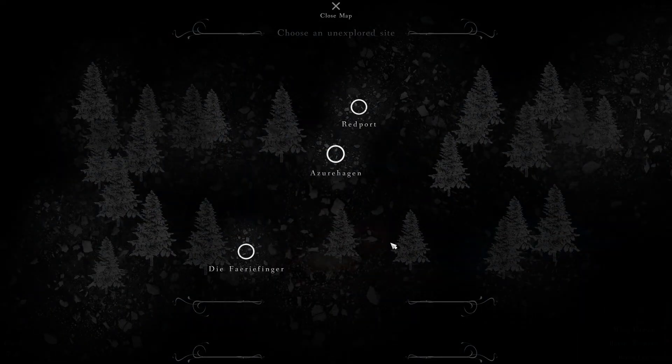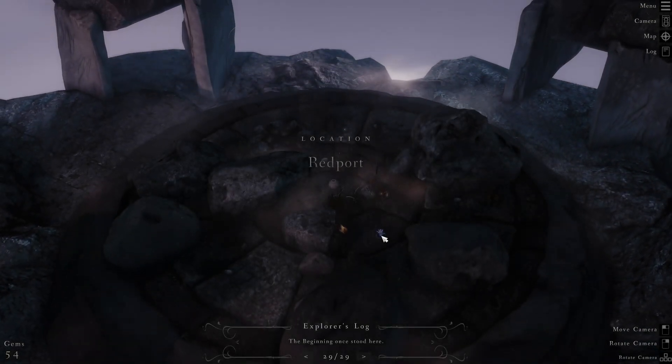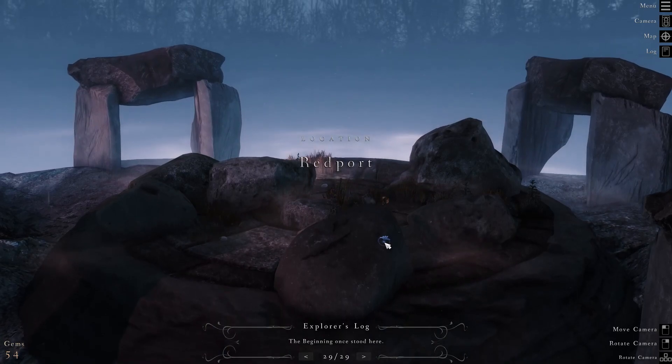Now let's check out the map. Red Port — snow falls, remains of an old floor, an unobstructed area on the edge of a misty wood, a tall spired building visible at onset of evening, scattered with many large rocks, a balanced stone circle surrounds the site. There are also Azure Hagen, Die Fairy Finger, and other locations. Let's start with Red Port — 'the beginning once stood here.'